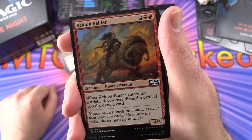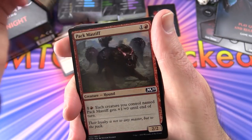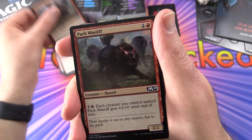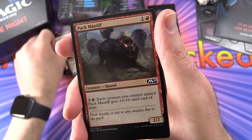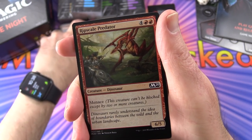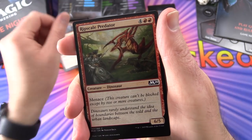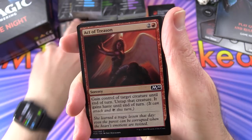Kilden Raider gets you some card draw - 2 of those. Pack Mastiff pumps up creatures giving them plus 1/plus 0 if they're Pack Mastiffs - 4 of those. Four is a complete playset, typically the maximum number of each card you can have in your deck. Ripscale Predator with Menace. There are a lot more high-end creatures here than I would have expected for a red aggro deck.